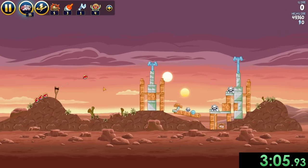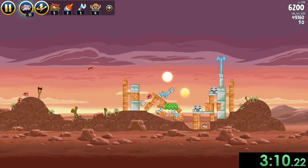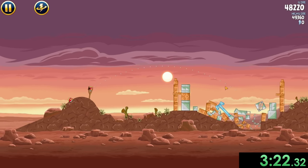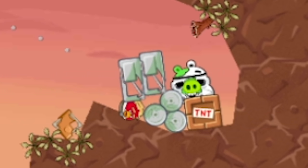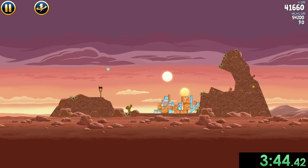Now we can move on to this level where first we're going to want to aim right there and not use our lightsaber, because that would destroy the blocks — and we don't want to do that because we want them to fall down. Then we can destroy those blocks and kill those pigs. Sometimes you want to be careful of how you use your lightsaber because it does slow down time and it can also destroy things you might not want destroyed. We move on to the next level, but that guy decided to live, which wasted a tiny bit of time, though we can definitely make up for it.